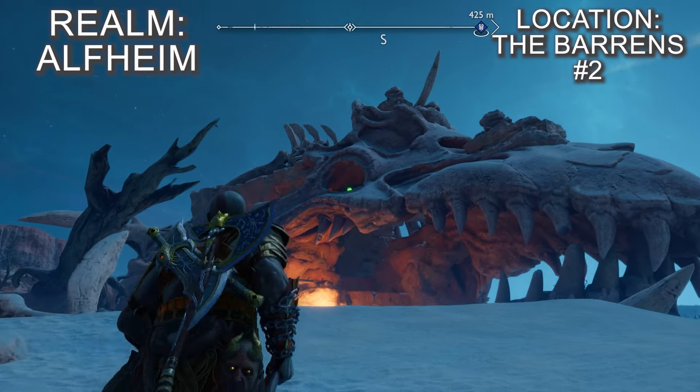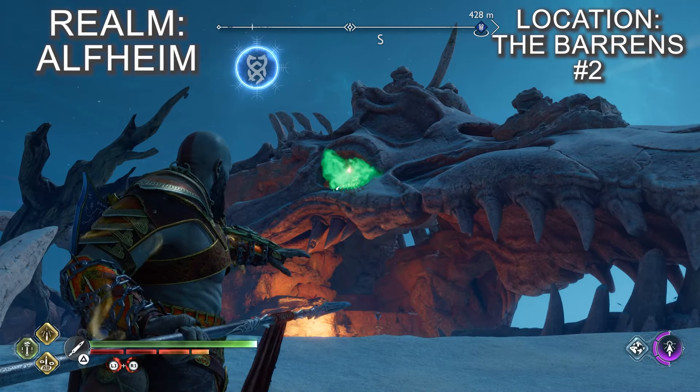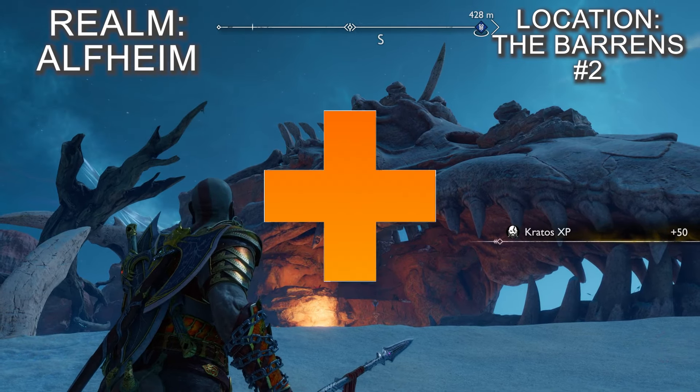Just a short walk away in the northeast corner of the Barrens is a massive dragon-like beast skull on top of a sand dune and you'll find the second Barrens raven here. Stand on the north side of the skull and look south — the raven should be quite obviously perched in the skull's eye hole.